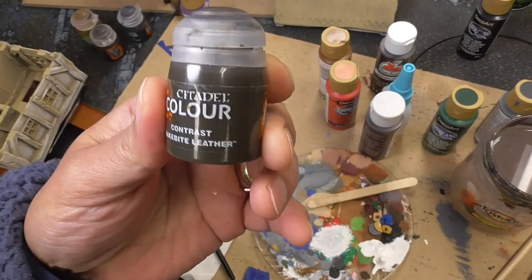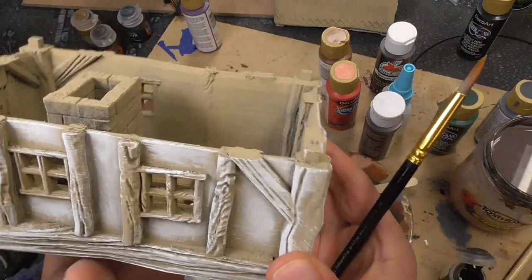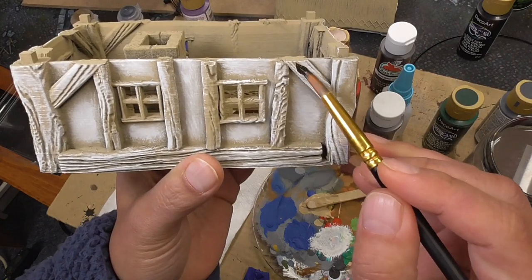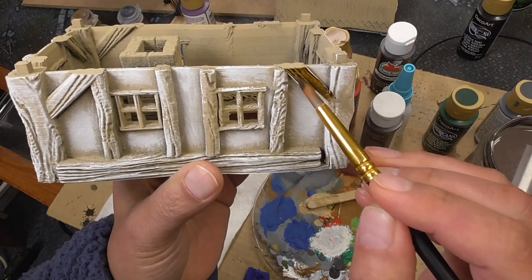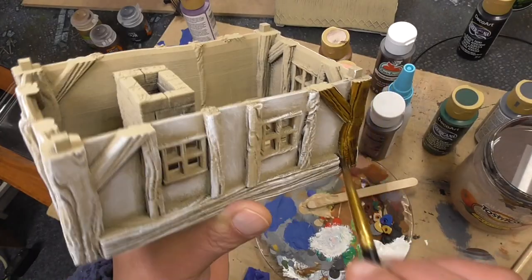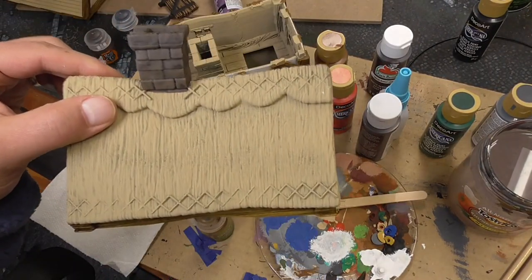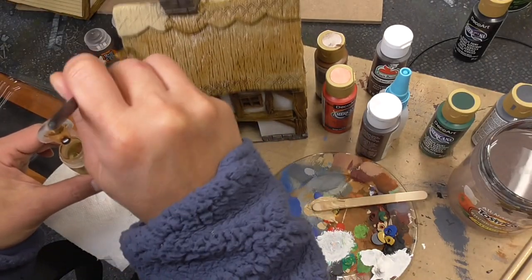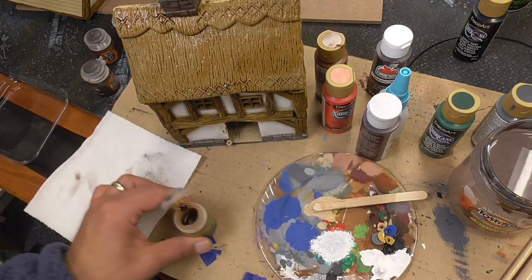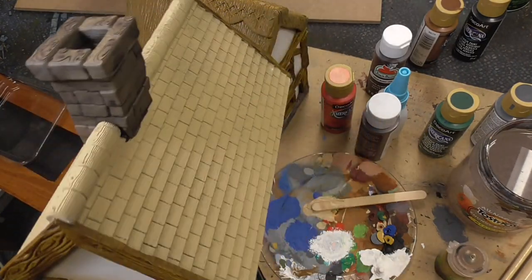Next I'm going to do all the wood with Snakebite Leather, and I'm really curious to see how this turns out. I might switch to Wildwood if Snakebite Leather isn't dark enough. Now I'm grabbing Seraphim Sepia to do the roof, as this is supposed to be hay. I'm also going to try using Gorgranta Fur on this alternative roof design and see how that turns out.